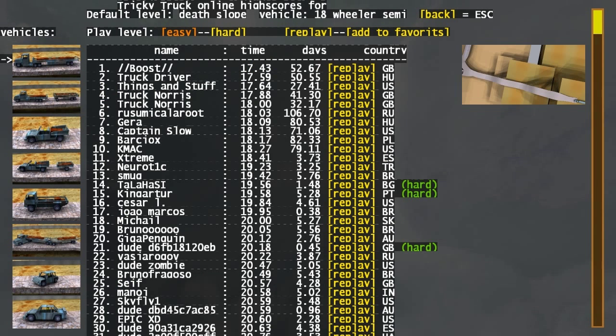This puts what those ice road truckers do to absolute shame. I'm going to try on this level here — Deathslope. It's one of the standard levels in the game, count the demo, not the full game. The full game is about $9.50 from the website, which will be put in the description.